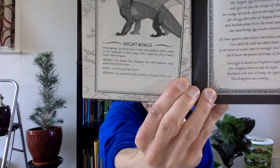And last we have the Nightwings — they are very mysterious. Their description is they have purplish black scales and scattered silver scales on the underside of their wings like a night sky full of stars, and they have forked black tongues. Their abilities are they can breathe fire, disappear into dark shadows, read minds, and foretell the future. And their queen is — well, it just says their queen is a closely guarded secret.